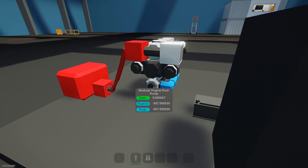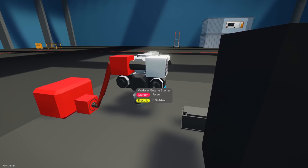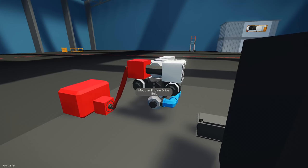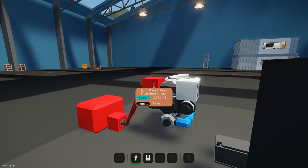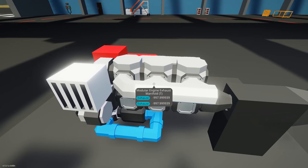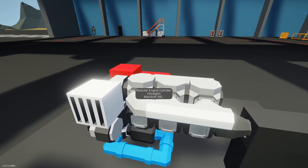Looking at all the individual components: the pump is working, showing minus 9.97 of liquid going through it. The engine starter is currently off. The alternator is producing 0.99 worth of electricity. The drive pulse is going, the intake is bringing air in on the right, fuel on the left. We can hover over the exhaust to see how much is going through it, and hover over the cylinder to see its temperature.